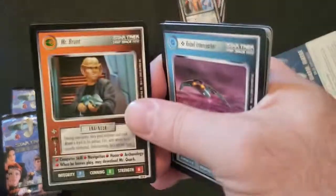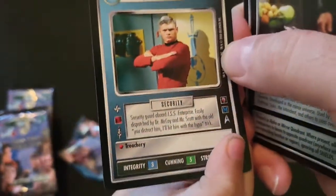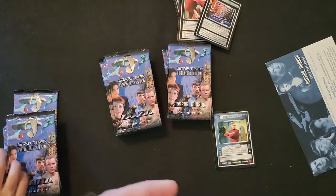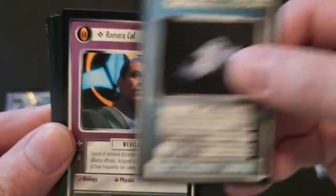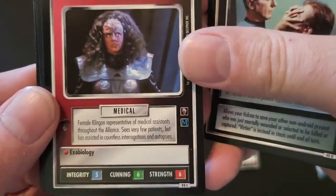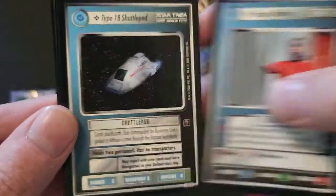Hold on, we gotta make sure they can see it - Mr. Brunt. Oh nice, Ensign Davies. Oh let me see it. Chorus. This is the last card. Yeah, this is really cool, it's a nice mix. There's our rare - Odo. Nice. I'm gonna get my rare.